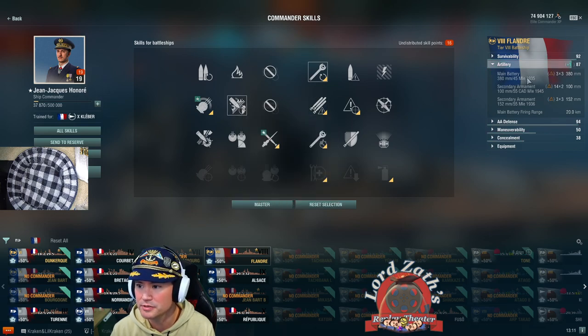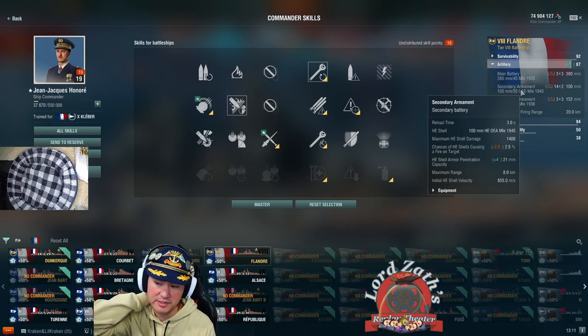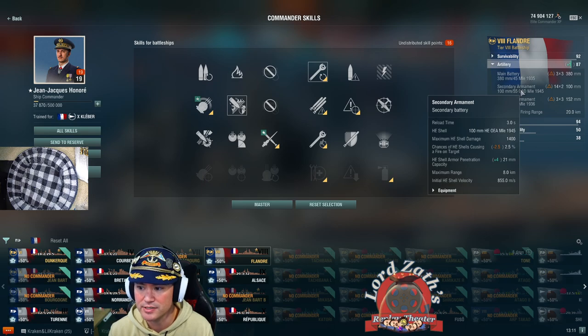With IFHE, your secondaries will pen 21mm of armor. That's very important because it means you're going to start penning superstructure, as well as most destroyers and ships like that.